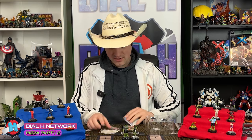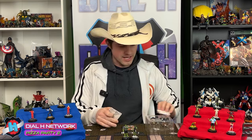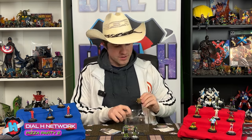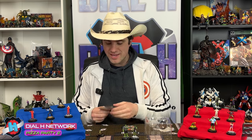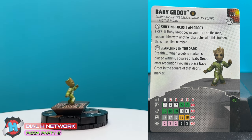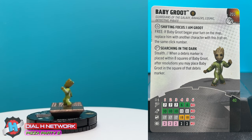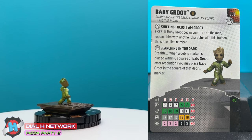Let's take a look at Baby Groot himself. He's the main character. He is 40 points, which means — oh yeah, that is right — he is shifting focus. He'll work with all the other Baby Groots. If Baby Groot began your turn on the map, replace him with another character with this trait on the same click number. So he works with all your other shifting focus. Let's see how well he's going to be to add to your Baby Groot shifting focus kit.